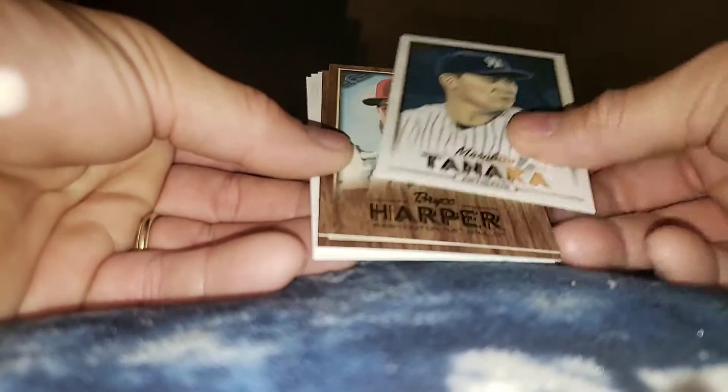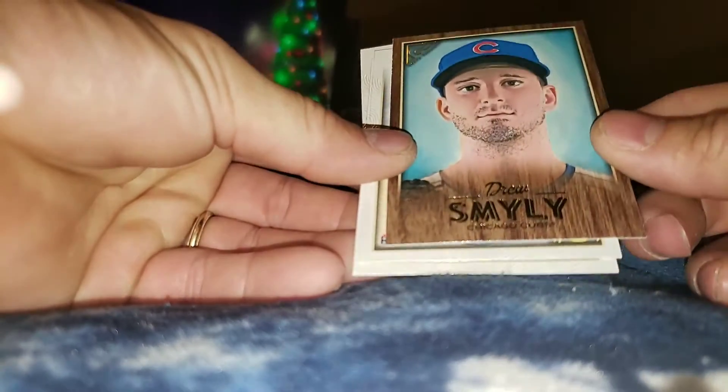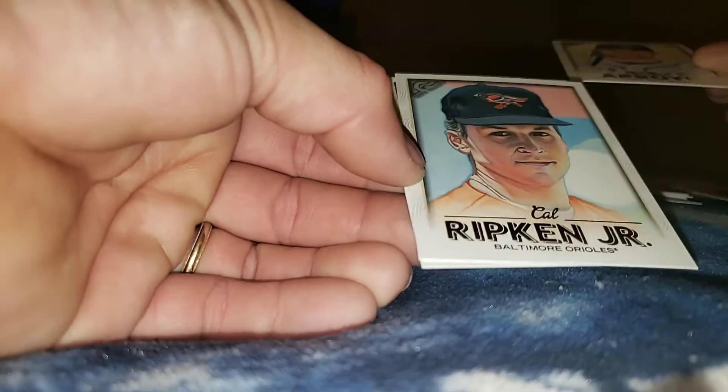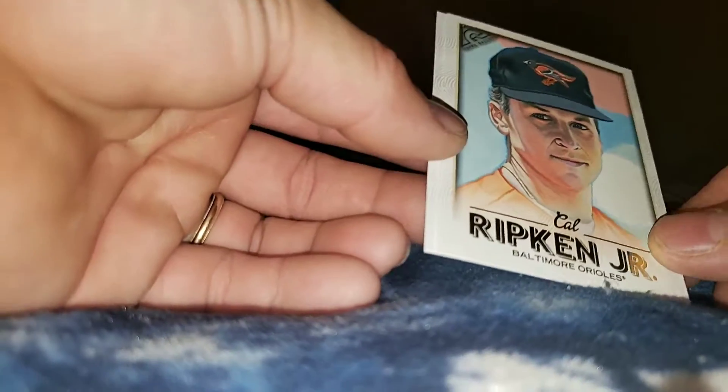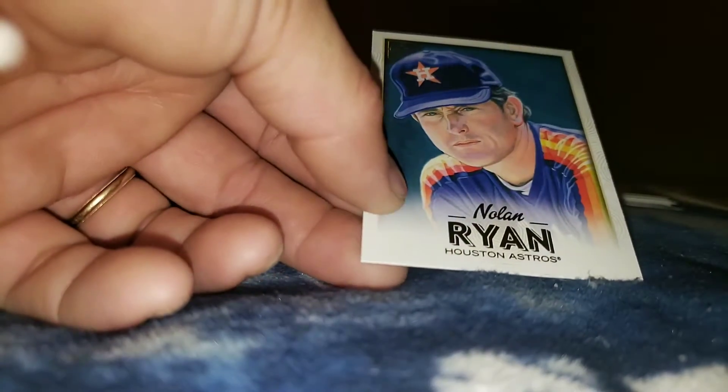Masahiro Tanaka. Canvas of Bryce Harper with the Nationals — nice, canvas. Drew Smiley — I guess if he's not watching, we can change it huh. Christian Arroyo rookie card, Tampa Bay. Rick Carrick Jr., and a Nolan Ryan — nice, these are nice.